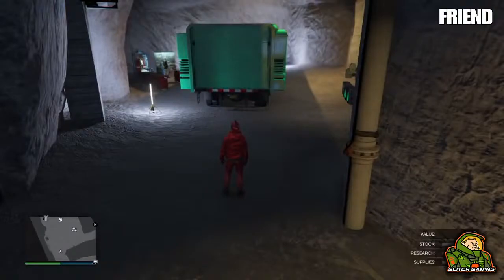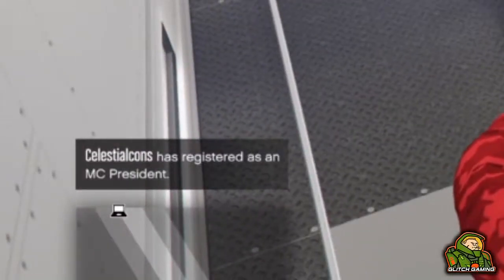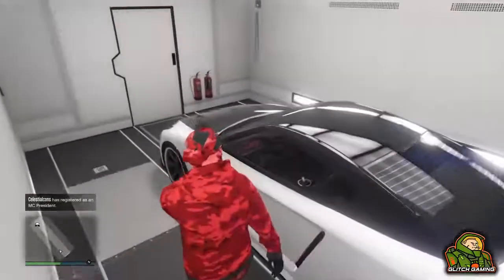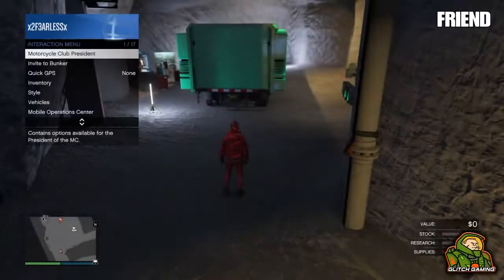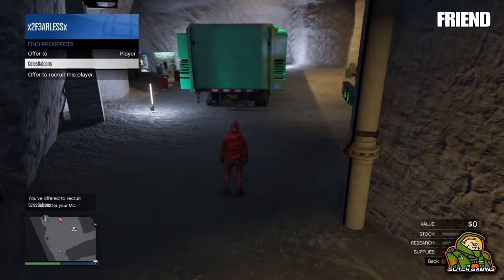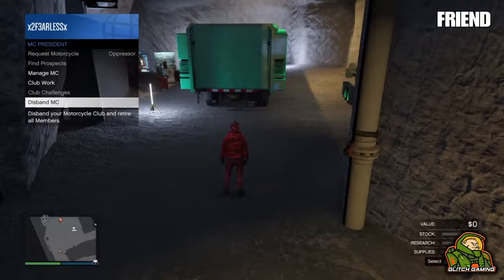Once your friend is in his bunker, he wants to open his interaction menu and start a Motorcycle Club. You — the one getting the car — make sure you are not registered as a Motorcycle Club president. You'll see it pop up in the bottom left corner showing your friend is registered. Your friend will then invite you to his Motorcycle Club, then hover over 'Disband MOC' and wait for your next orders.